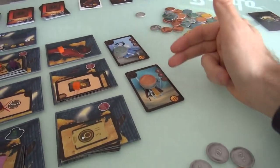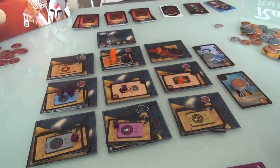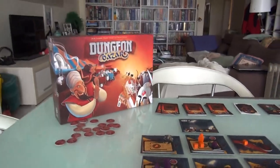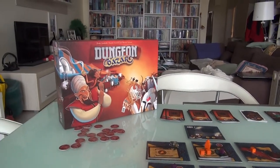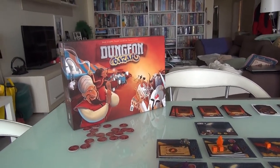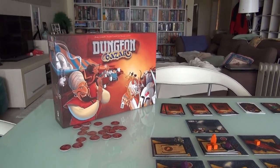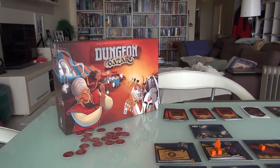Now we've got to divvy up all the loot we found, then go sell it to the suckers, and then start all over again with the second season. I've shown you half the game - if you want to see the rest, hit the button on screen or follow the show notes to go to the extended version where I'll show you the loot distribution, selling phase, and remainder of the game.